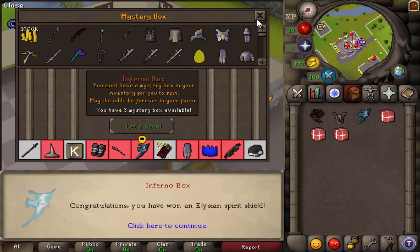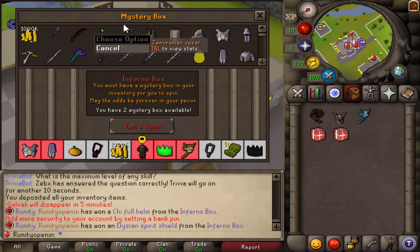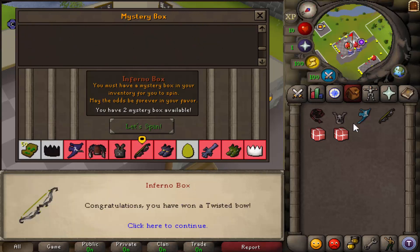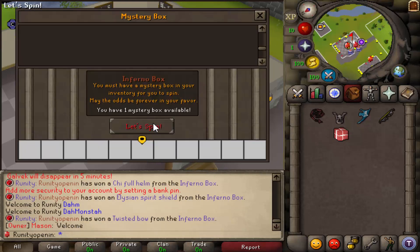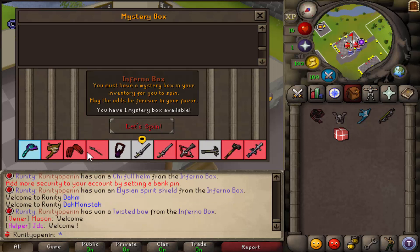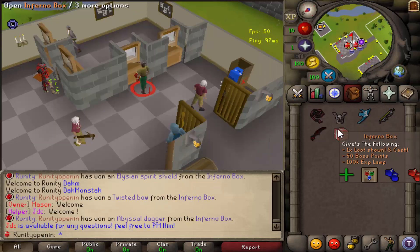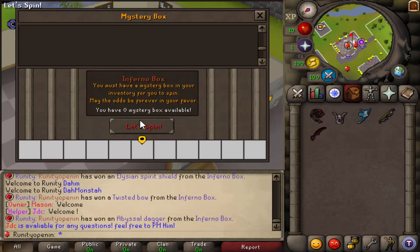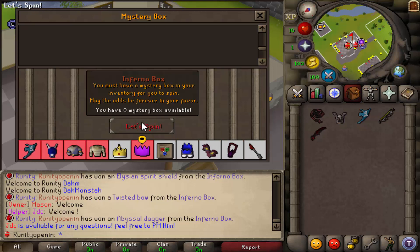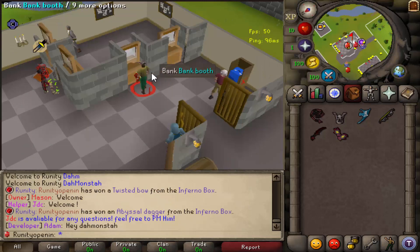We just got an elysian as well! Holy crap - the worst item we can probably get is the zamoraki. We just got a twisted bow as well! What is our luck right now? Three back-to-back-to-back good items. We got an elder maul and a dagger as well. One more before the time lapse - we got samurai gloves, which is pretty decent. Let's move on to the time lapse.